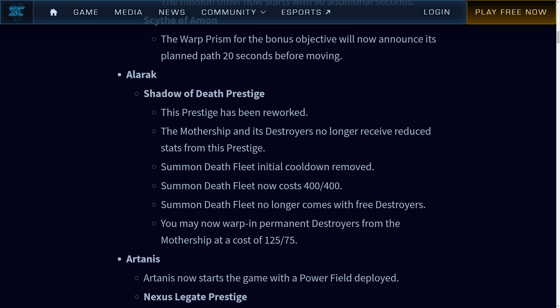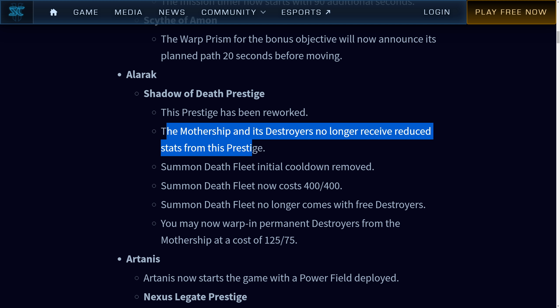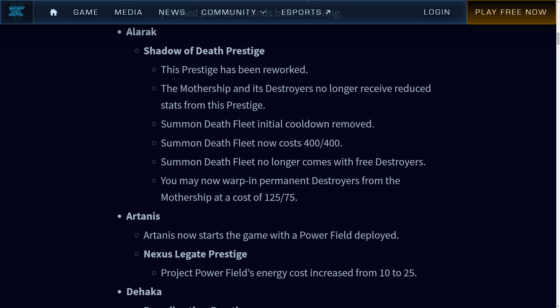This is where the fun stuff begins. Shadow of Death prestige for Alarak — this prestige has been reworked. Someone Death Fleet now costs 400/400, so this is huge. This costs something like the same thing as a Super Gary, except fewer minerals and more gas. I imagine if I want to use this prestige as Alarak, I will have to rush out my gas right away and even delay some of my tech, just in favor of having a second Hurriot out maybe earlier. Yeah, this sounds pretty cool.